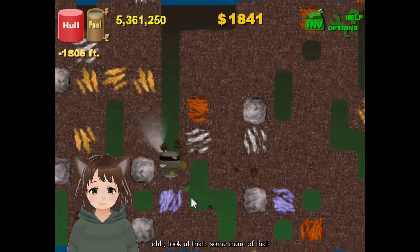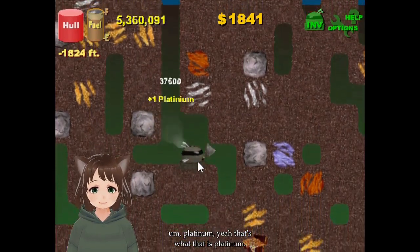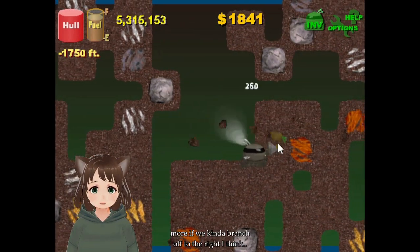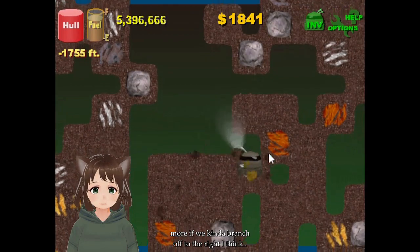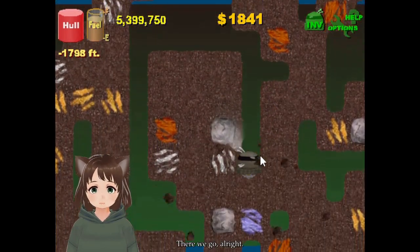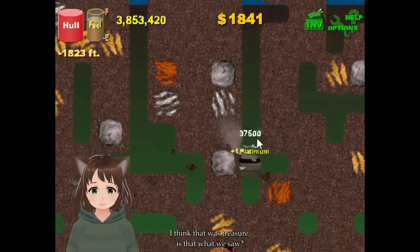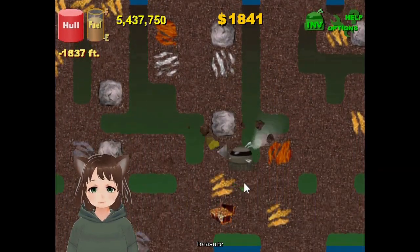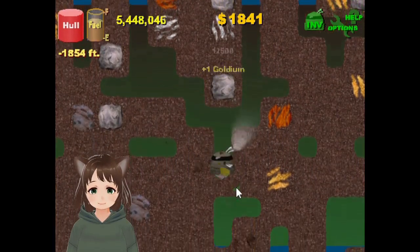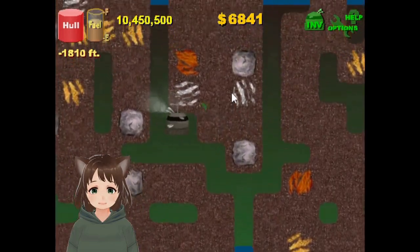Oh, look at that — some more of that platinum. Yeah, that's what it is. I don't remember. I saw something else. Let's go this way though — I think we can get more quickly. Kind of branch off to the right. There we go. I think that was treasure. Is that what we saw? Treasure! Yay! Let's get to that. It's worth so much money. That's nice.